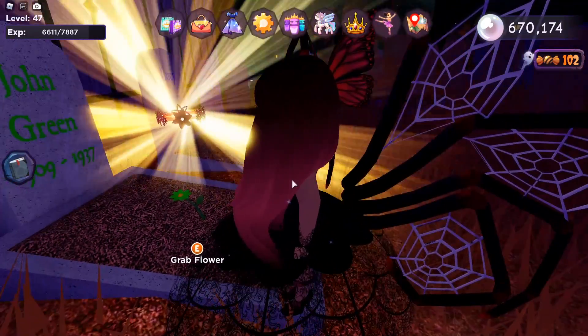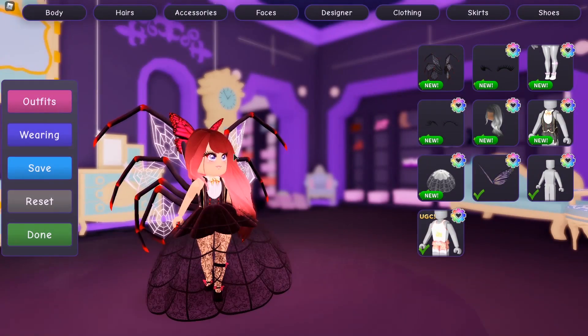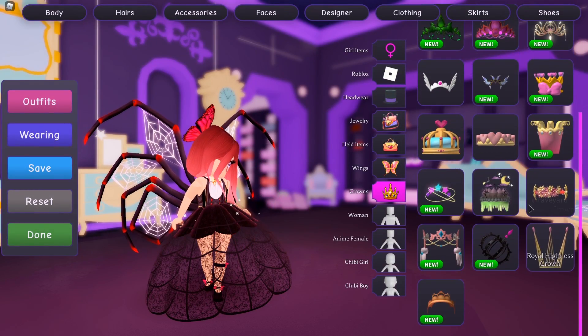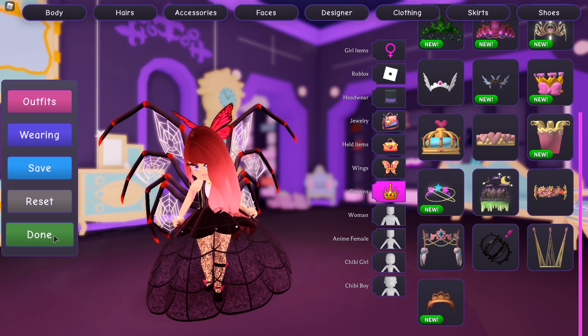Place the flower and there it is — there is our second halo! When you go to the wardrobe again, go to accessories and then crowns and make sure you obtain the halo. The Graveyard Flower Crown is now in your inventory.